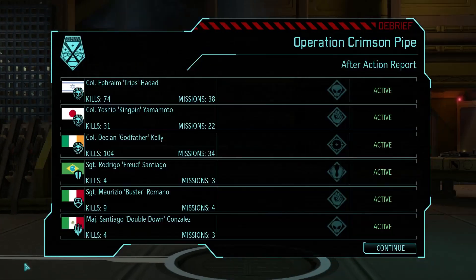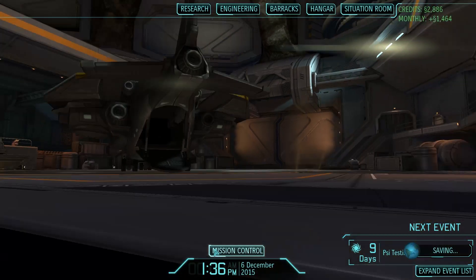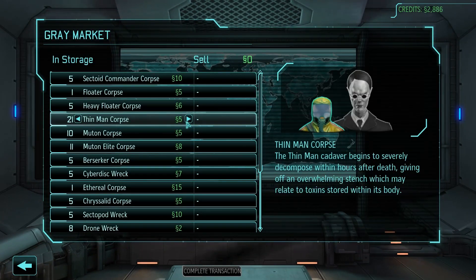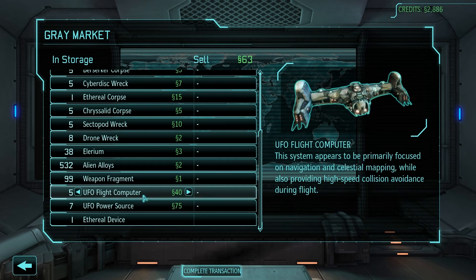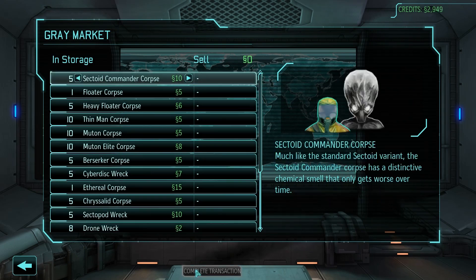Everybody comes back alive. We've got a Mutant Elite Corpse, some Cyberdisc parts, another Ethereal, another Drone Wreck — a fair few bits and pieces. Let's go back to the Grey Market as usual, just sell off all the junk. Don't need that many Thin Man Corpses. It's not like we need the money either, but look at the alien alloys — 500 alien alloys, that's just ridiculous. Even the weapon fragments — I've got so much stuff now, I don't know what to do with it.